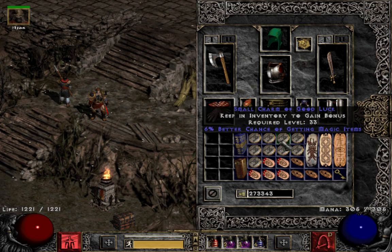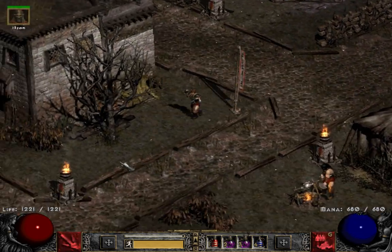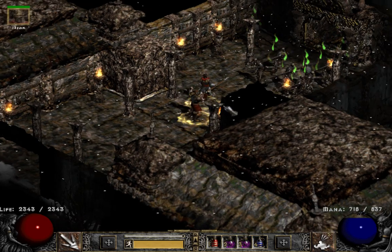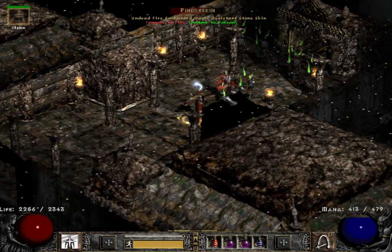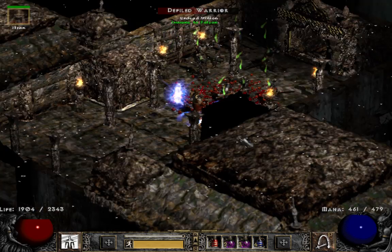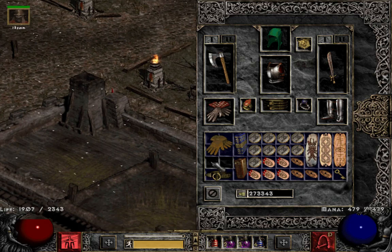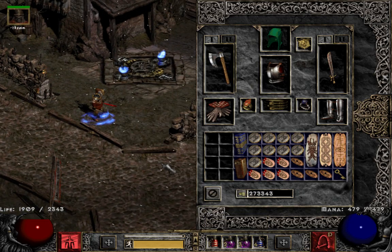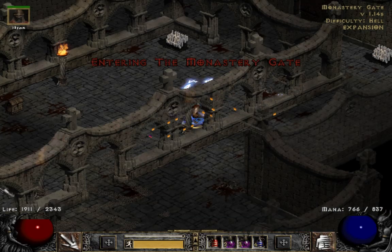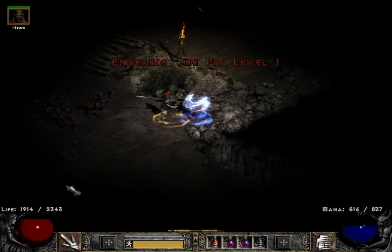Charms are a couple of war cries for howl and find item, and then all magic find stuff. In terms of gameplay, this is a pretty fun build. Are there any other magic finding melee characters? This is the only one — all my other magic finders have been like a sorceress running ancient tunnels or a hammerdin, so it's unusual and kind of fun to have a magic finding melee build.